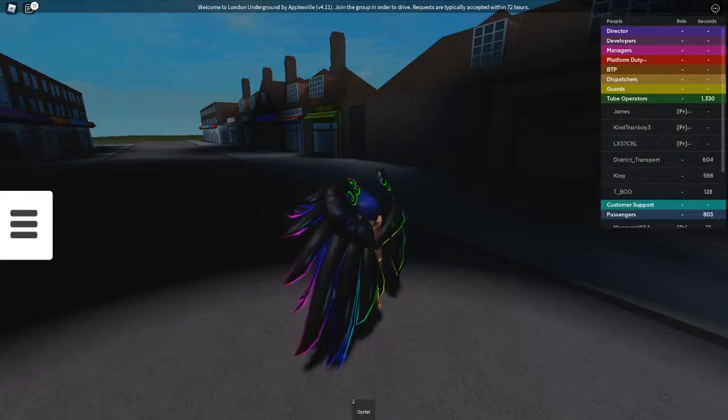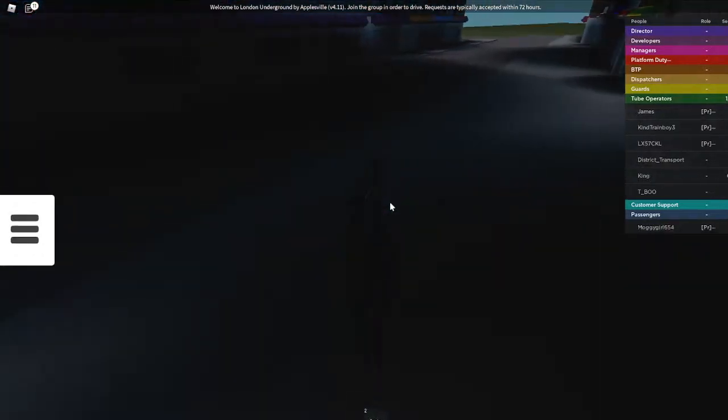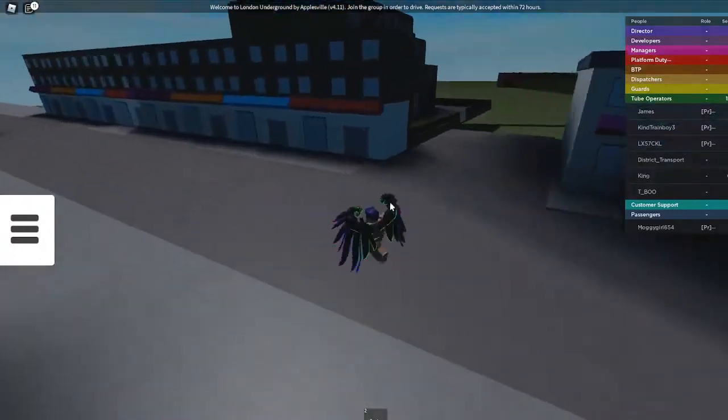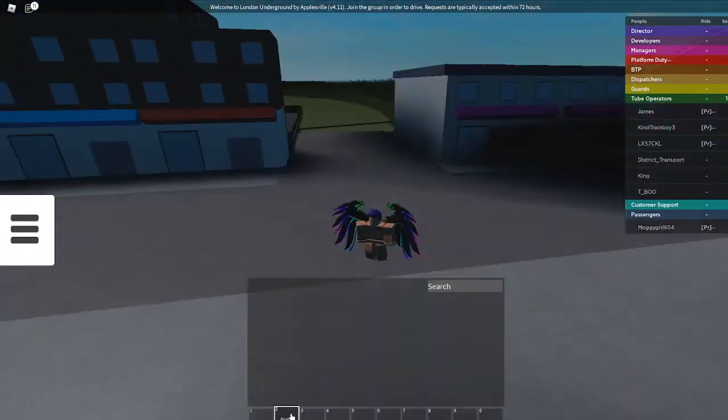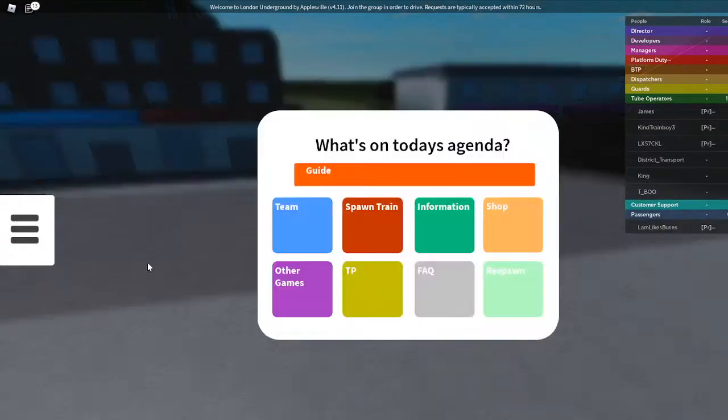Hey guys, what's up! Back with another YouTube video. Today we're going to be doing a quick tutorial of how to drive a train in Roblox London on the Brand Simulator. Do keep in mind you have to be a group member to get there — you have to join the group and wait until you get accepted. So let's hop right into it.